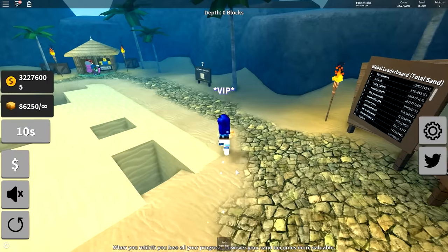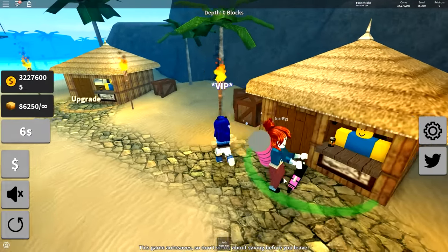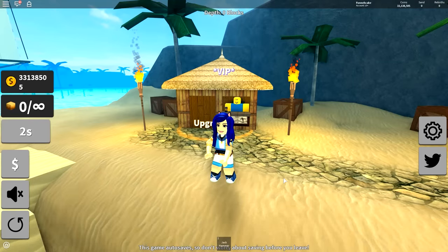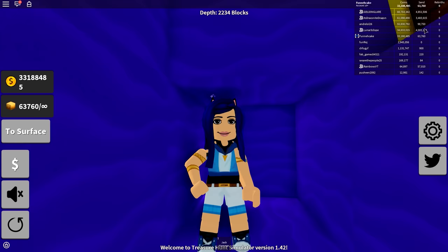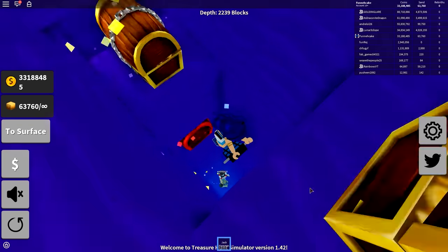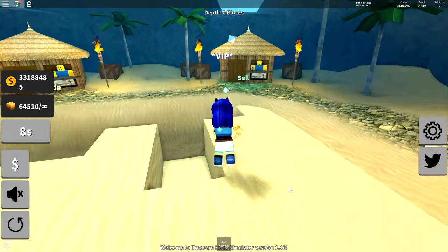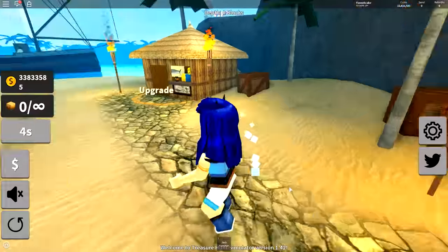I'm going back to the surface once again, selling some sand and calming myself. There we go - still not enough money. 2,234 blocks down. We're gonna press tab - everyone has a lot of sand, Rainbow is at the bottom of the chart. I feel like I need a couple more pieces of sand but I'm just gonna sell it anyway and see if we can get my beautiful lovely drill. Nope, not again.